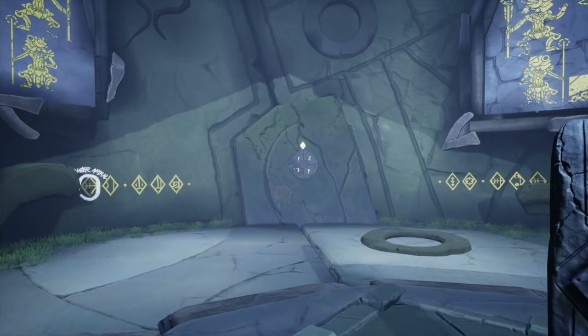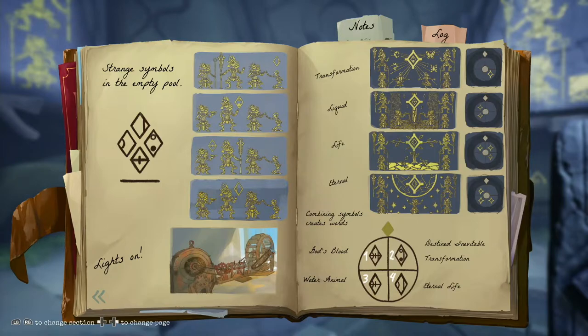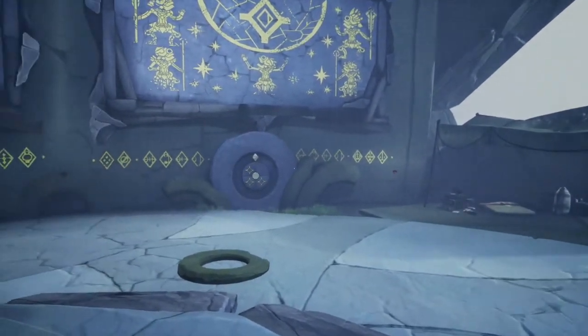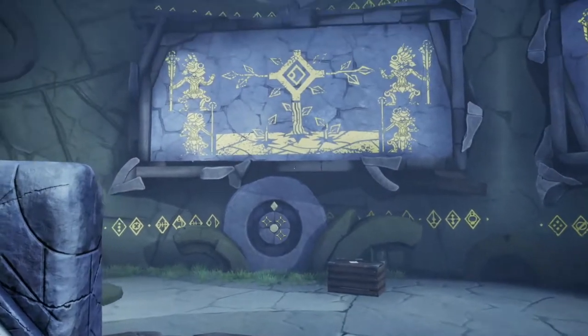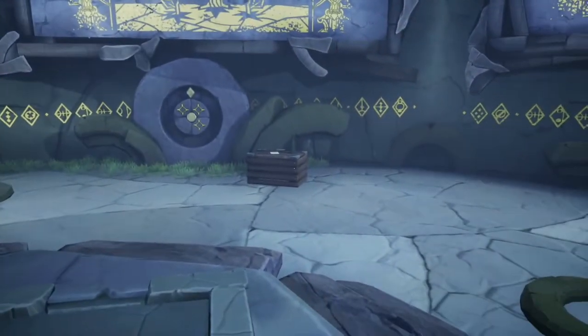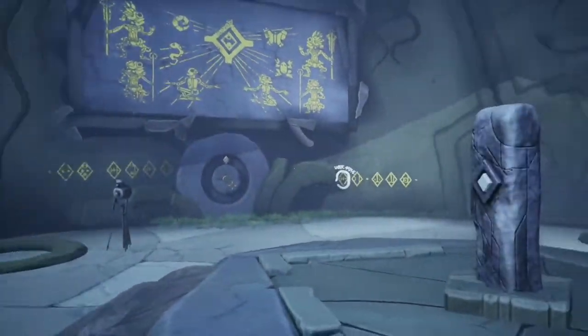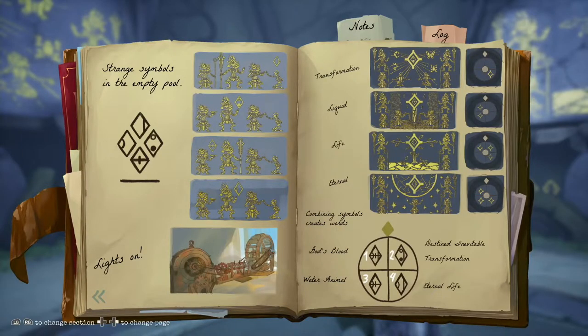The first step is to make sure that you have the right page full of notes and have all the notes written down. It's pretty easy — all you have to do is walk around the fish head and interact with all of the things you can interact with: the murals, the buttons, some of the notes. There are a bunch of notes over here, and that'll get you your notebook full of all the notes referring to this puzzle.